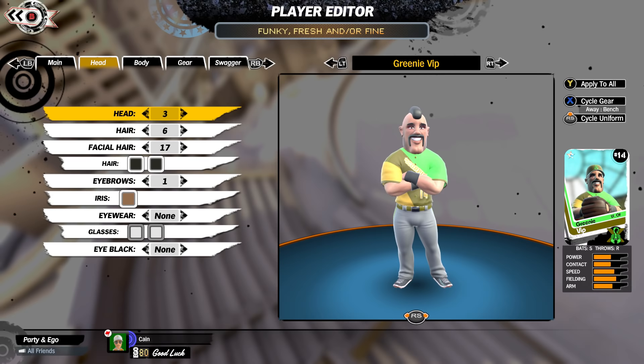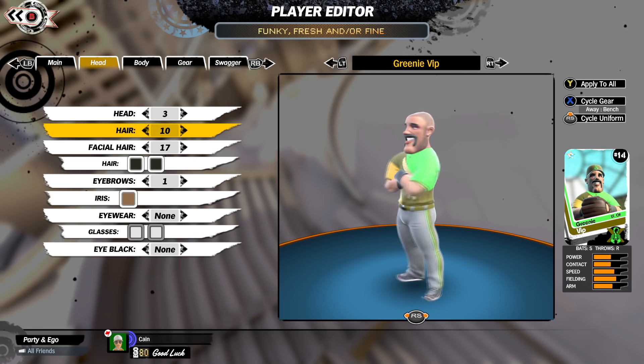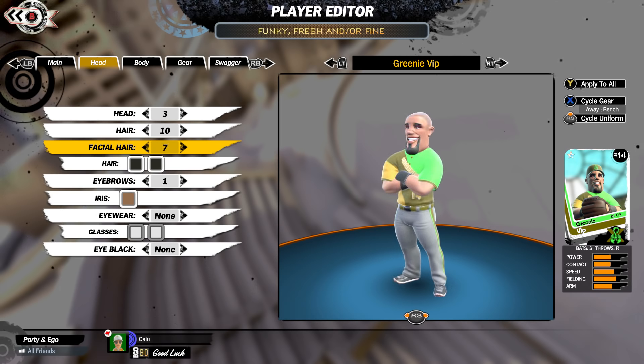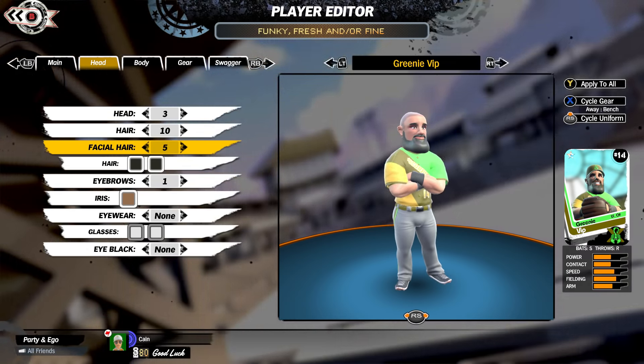I'm pretty limited on what my options are here. There's a ton of stuff I can do with the uniforms, with your stances, with what your walk-up music is - but as far as the actual faces, and again I am super colorblind, I'm going to wager that not a single person has the correct hair or eye color. I was struggling hard with hair colors; I kept giving people really goofy yellow looks.